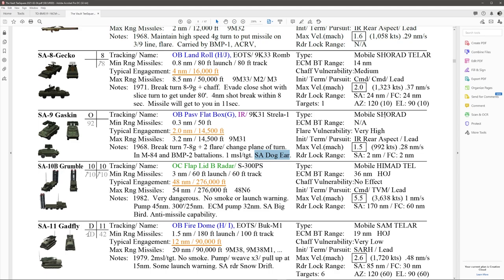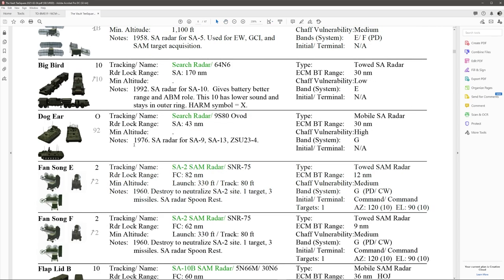Developed 1968. Evasion: break turn 7 to 8 Gs plus two flares, change plane of turn. If you're going one way, change your plane of turn either left or right and do two flares. It's found in M84 and BMP-2 battalions, so watch out for these — it'll pop up as an O with one missile per target. The dog ear provides the search radar. Type is mobile SHORAD, so it actually moves. ECM burn-through range is not applicable because it's infrared. Flare vulnerability is very high. Lead pursuit. Maximum missile velocity is Mach 1.5. Search radar 2 miles, fire control 2 miles. The dog ear — shown here — is what the SA-9 uses for its search radar, with a radar lock range of 43 nautical miles. It also serves the SA-13 and the anti-aircraft gun.